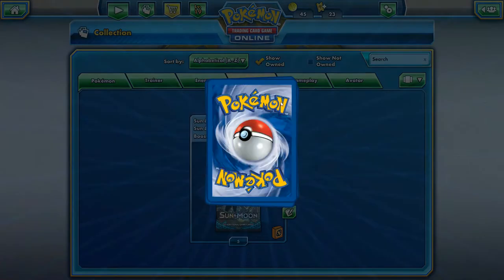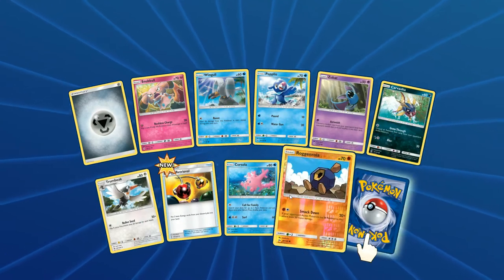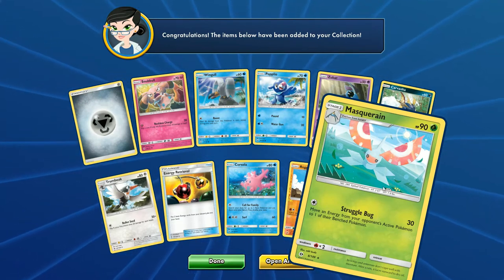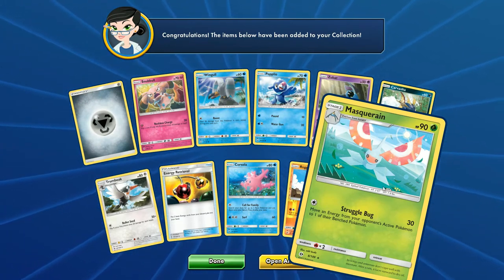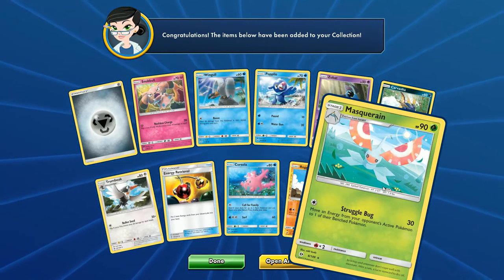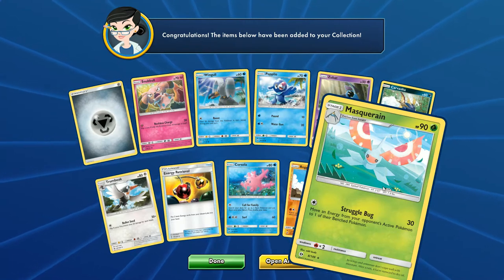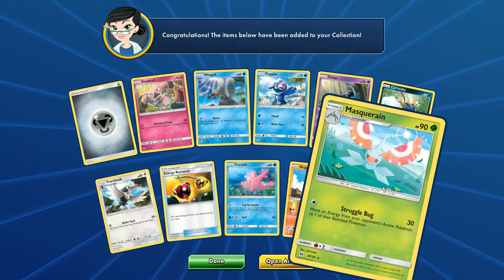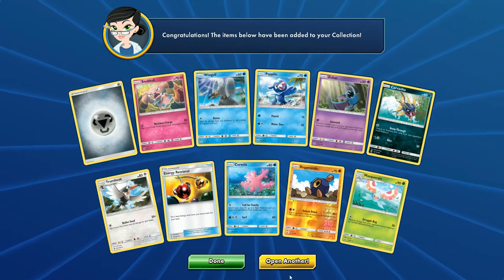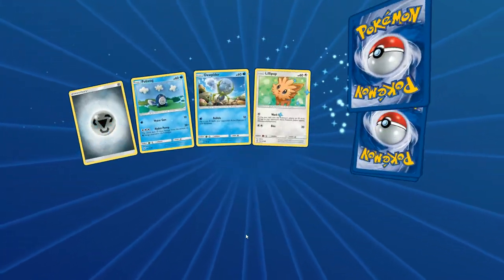Let's keep going. I feel a little bit better now that we got a sweet Umbreon GX. With the energy retrieval, which looks interesting. And Masquerain - wait a second. Move an energy from your opponent's active Pokemon to one of their bench Pokemon. That's kind of interesting, if it only did more than 30 damage. For one energy, I feel like if you're playing a really heavy control deck with a lot of disruption, I could see that maybe being part of it. Even when I play Magic the Gathering, I'm always playing blue - I like being a dick like that.